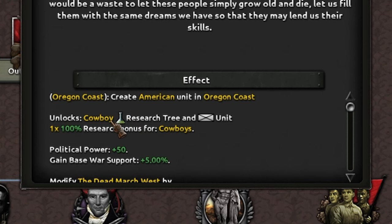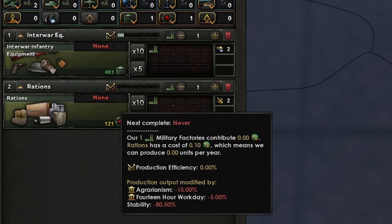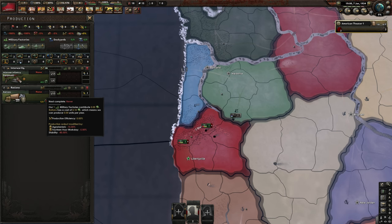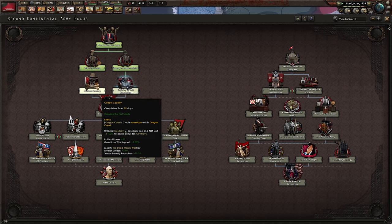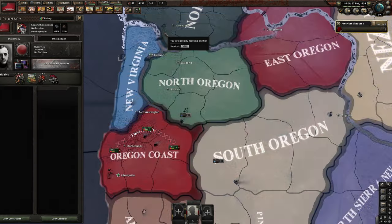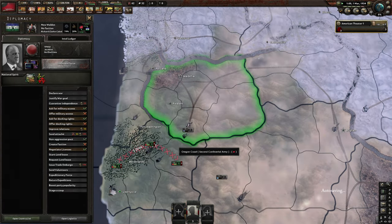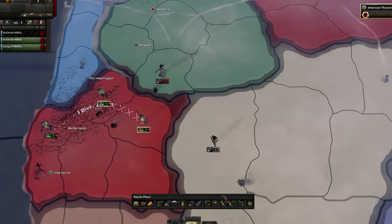Some interesting stuff here — we unlock a cowboy research tree and unit, there's a Borderlands and Liberty option. Stability in this mod has a very severe effect on production: our stability is negative 30% so we're unable to produce anything. That's kind of extreme. We're going to try to peacefully take over New Walden since we have similar interests and the same ideology. But they rejected our offer, so we'll have to invade.